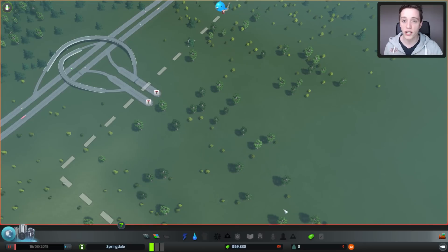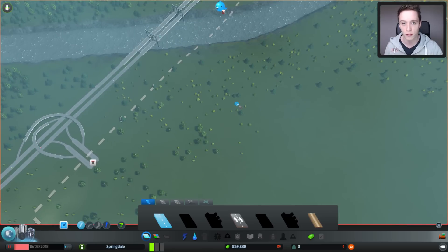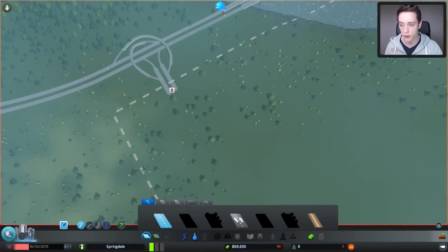The very first thing you want to do when the game loads up is pause the game. If you don't have it paused, the game actually progresses over time and you're going to waste some gold as well. You really don't want to do that. Since we're going to have to plan this city and figure out what we're going to build, we're better off just pausing the game right away.